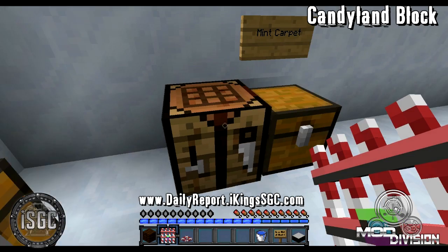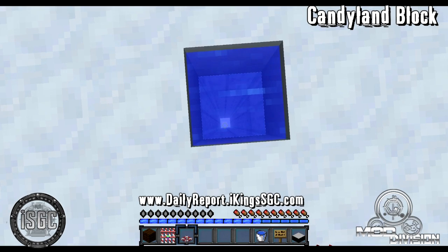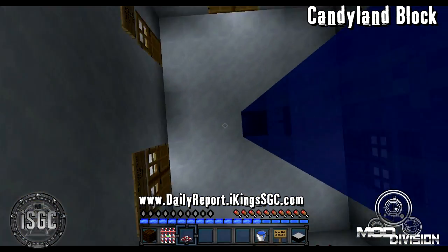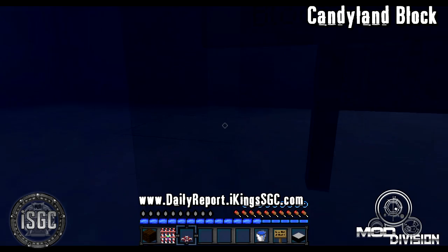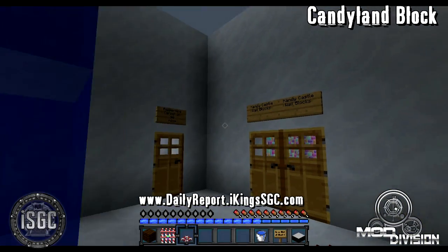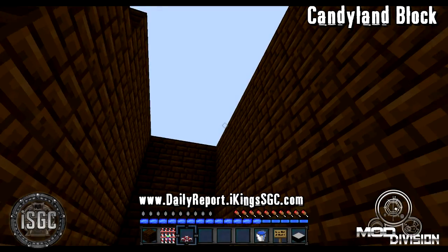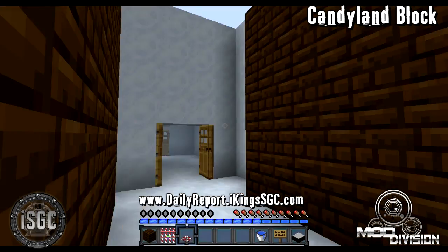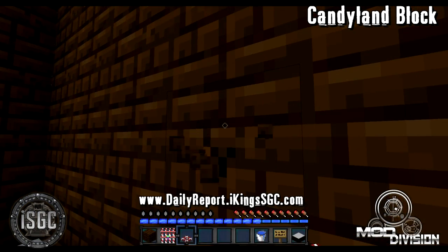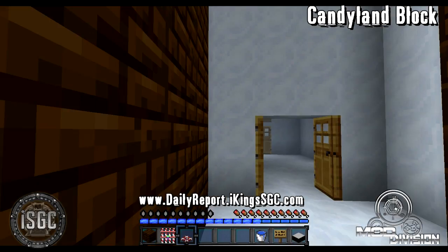Now I'm going to take it down to level two of my little block testing facility here. The audio is coming as I'm watching the video playback because I still don't have a new mic. First, we'll go into the chocolate brick block room to show you how it looks. That is how chocolate bricks look when they're stacking against each other. I think they look pretty good — let me know your opinions on those. They do have a high break factor, but I'm trying to decide if I want to put in a feature where you can melt the chocolate bricks. Not sure yet.